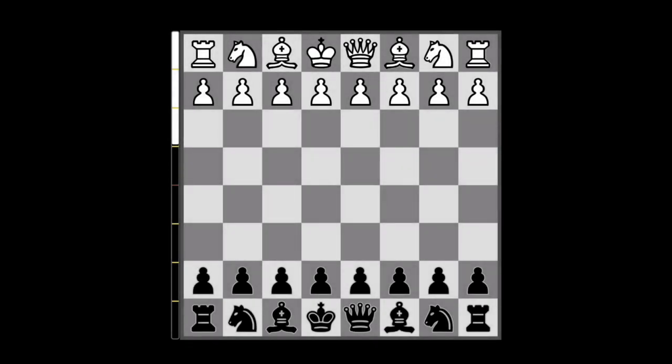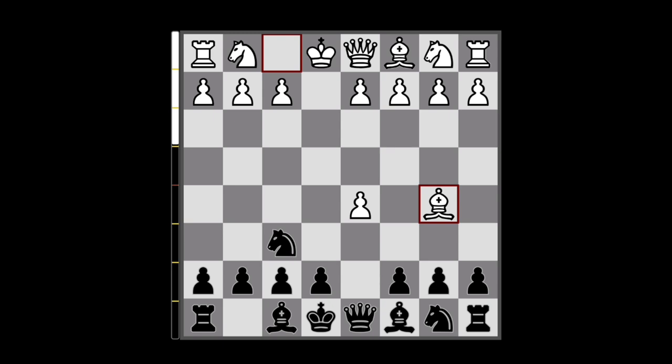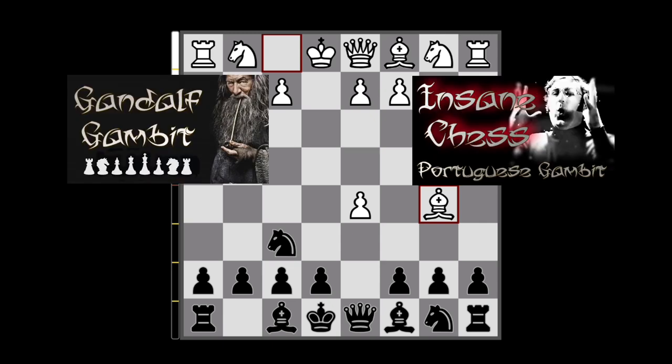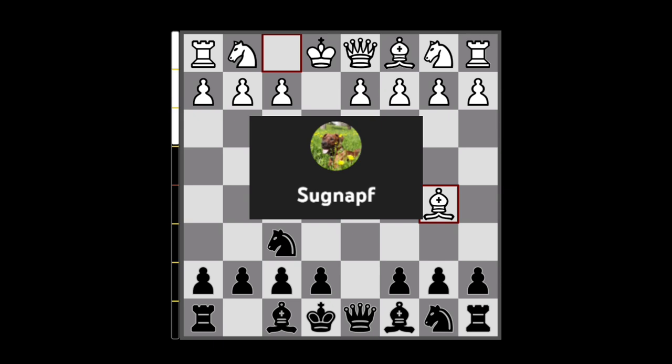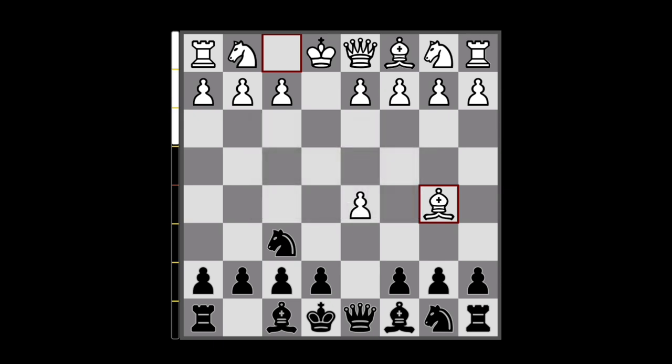Hello everybody! I am back with another tricky opening lines that can arise from the modern Scandinavian, and today we are going to be looking at bishop to b5 check as a third move by white. This is known to be one of the most challenging continuations for white in the modern Scandinavian, and I have always found this move to be very annoying as it kind of threw away my preparations with the Gandalf Gambit, the Portuguese Gambit, and the Xena attack. But that is until now, because thanks to this guy I will show you some tricks that you will have up your sleeve against this variation.